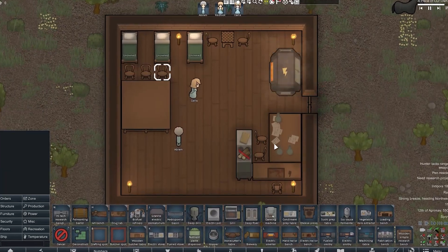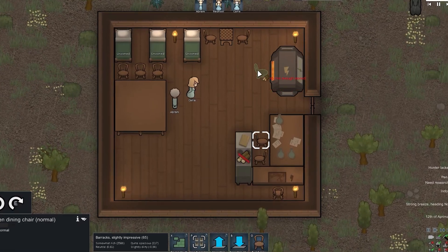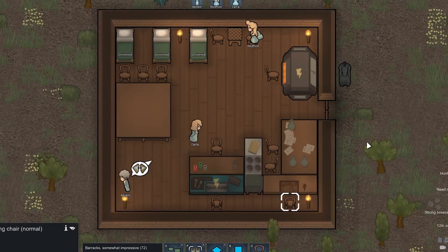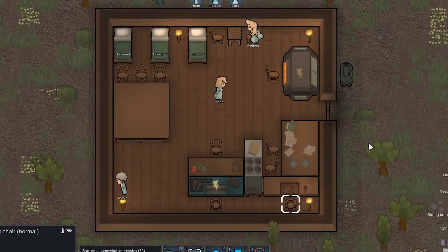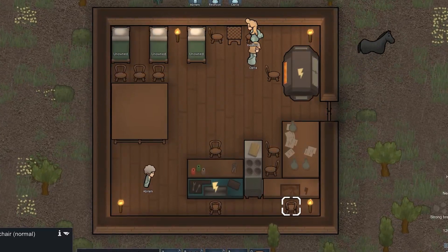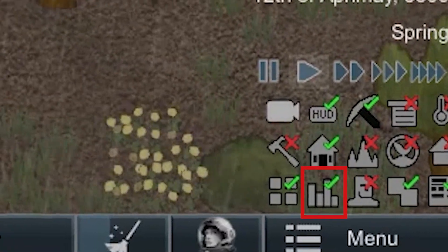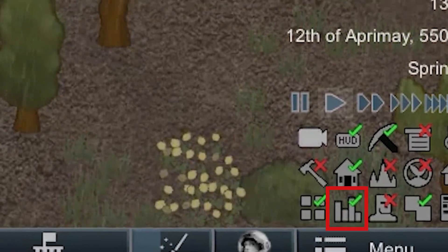And then we put the machines we need — tables for research, etc. The main thing is to use the free space as much as possible and put everything as close to each other as possible. In general, this is all that is needed to make your home enjoyable for your colonists. We can also take a look at the overall impression by clicking on this icon at the bottom of the screen.